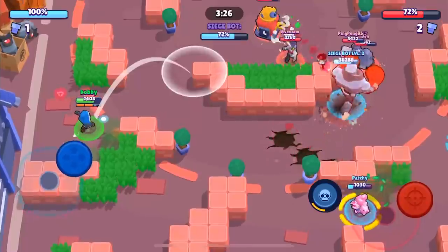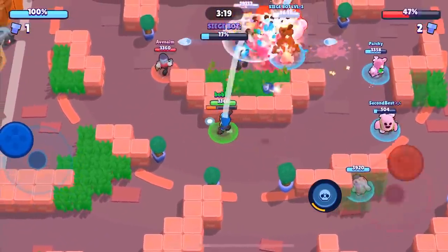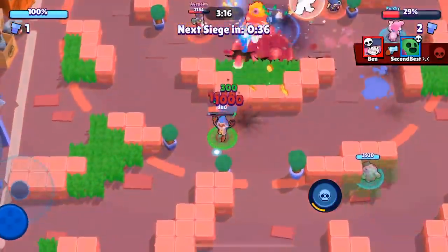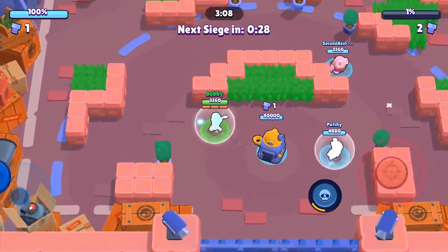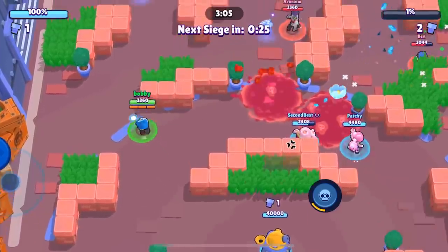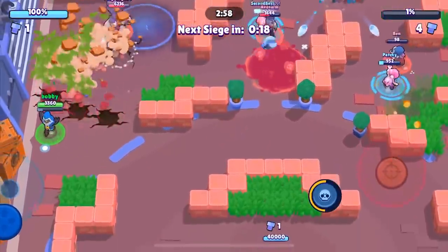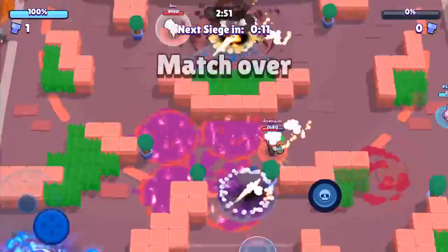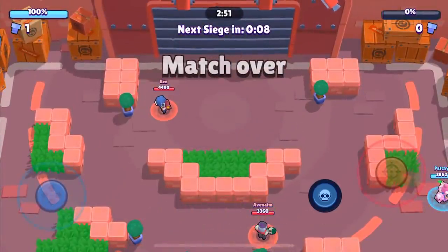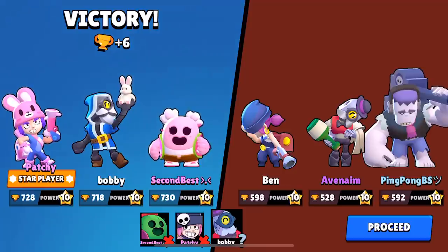We get the super off on the safe again and it hits. We get hit one time by that Barley but we're just going to chuck our shots towards the IKE. We'll probably be able to one push but it's going to be close — nine percent left on the safe, so it just needs one Penny super or one Barley super. The Penny turret exploding actually got it to one percent! We're looking pretty good — not much they can do. The Frank supers but we're not in range. We super to get the Frank out of here and Patchy ends the game. That's our third straight win — we're absolutely dominating.